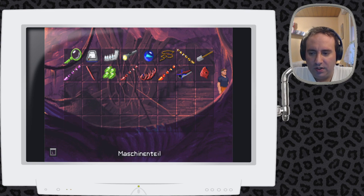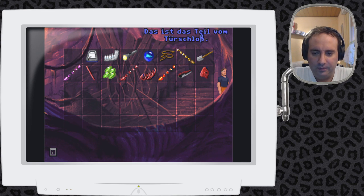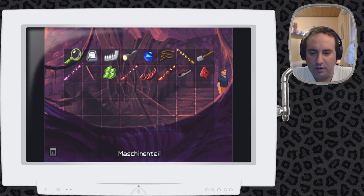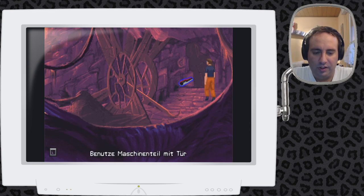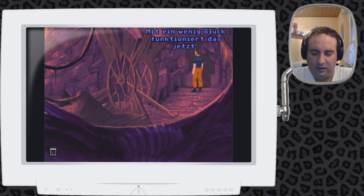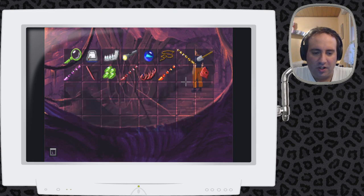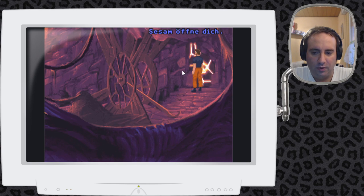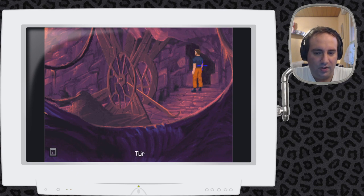Also hier ist das Maschinenteil – das ist das Teil vom Türschloss. So, das kommt in die Tafel damit. Mit ein wenig Glück funktioniert das jetzt. Normalerweise würde man in der Tafel Essen geben, hier stecken wir ein Maschinenteil rein. Noch den Deckel drunter, dann verschließen und schauen ob es klappt. Mit Deckel können wir dann den Knopf drücken. Sesam, öffne dich – und da desintegriert sich die Wand.